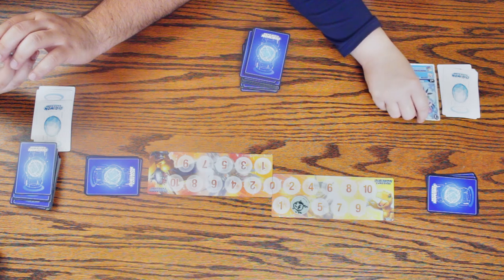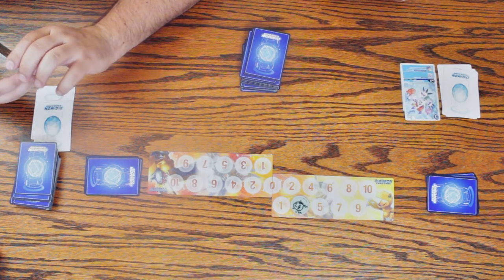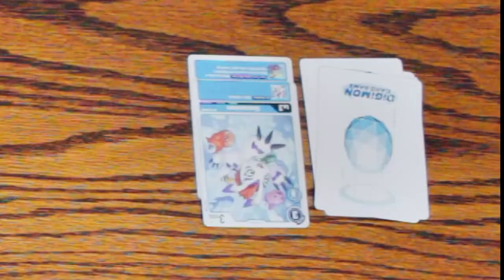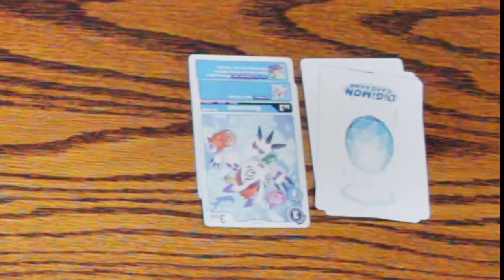I'm going to put this on top and digivolve — that's going to be a zero cost, as shown on the card: it has to be a blue Digimon and it's a zero. You can play cards from your hand, digivolve Digimon, or attack. The first player doesn't get to attack — or at least, as far as I know, I don't think you can attack on the first turn, but I could be wrong.